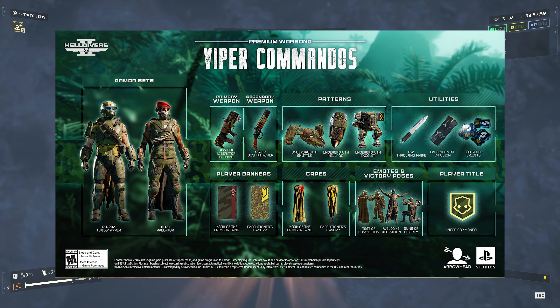How's it going everyone, Doc here with Eyes Wide Shot Gaming. We finally have received the new Viper Commandos Warbond, and with it we've gotten a variety of new weapons, capes, armors and the sort — but we wanted to have a special focus on the new sidearm, the SG-22 Bushwhacker, and why it belongs not on your hip but in the trash. Let's dive in.